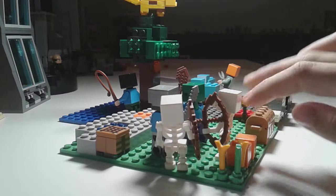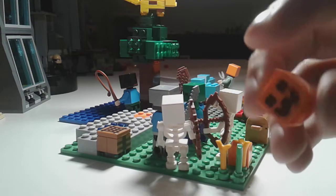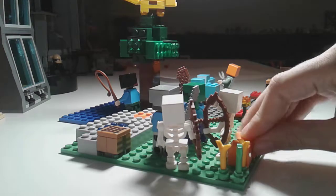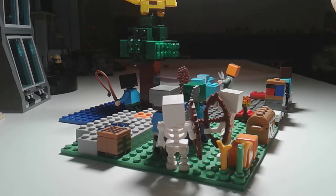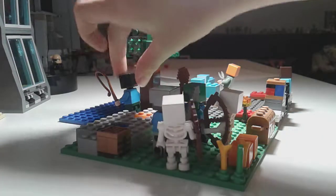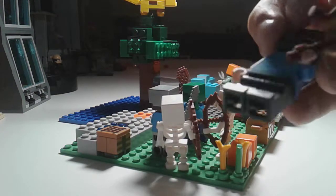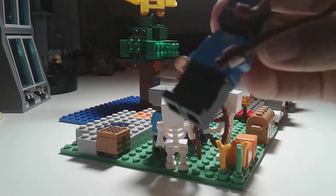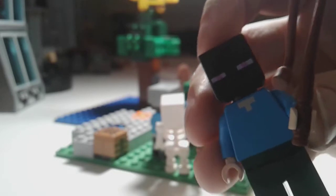Over here we kind of have a farm — these are two pumpkins. I think I actually have three pumpkins but I only have two on here. And then I got some wheat growing. We got another bed over here and another torch. And this is a custom skin I made — it has a Steve torso, that's dark green, you guys might think it's black from the camera. It has an enderman head and he's just fishing. Probably should have put a fish or something in the water.